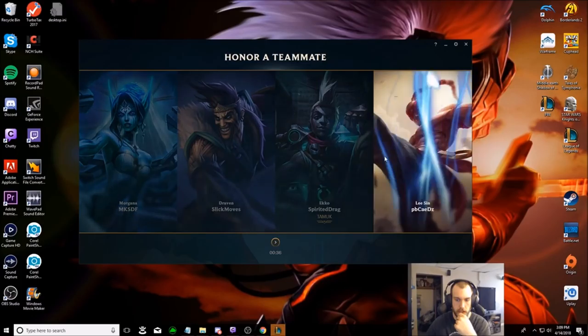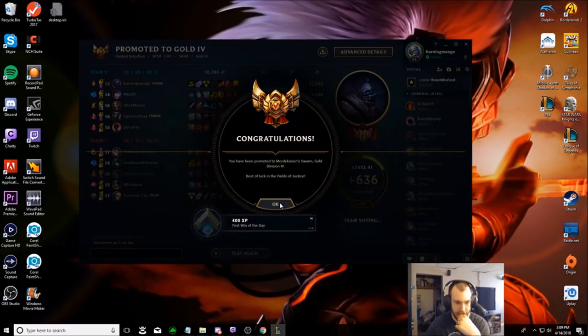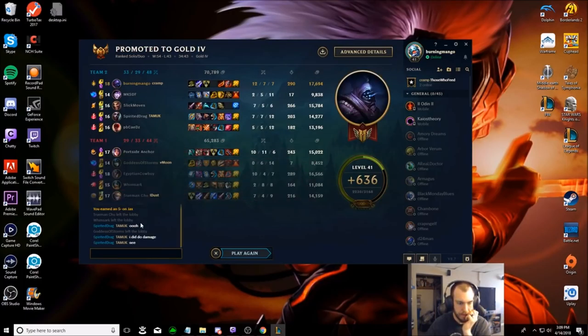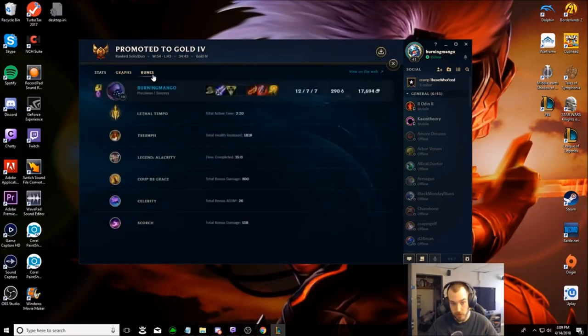I'll give it to the Lee Sin. Promoted! Happy day — got an S-. A little bit of a rough mid-game, cause I ended up 3-3, and then I stayed ahead, was 6-4 at some point. But it's not bad. Let's face it — clearly Conqueror is much better, she would have died much faster. But it was fun to break the speed barrier. I still did number one damage. Total time active: 2.2 minutes — not too bad.